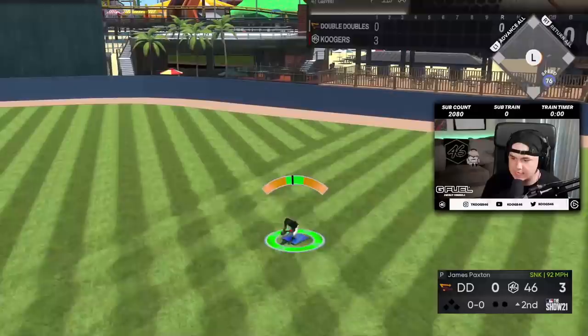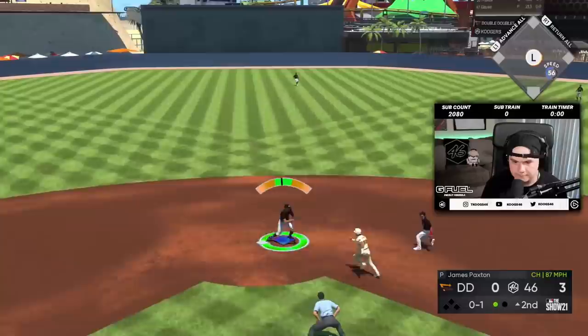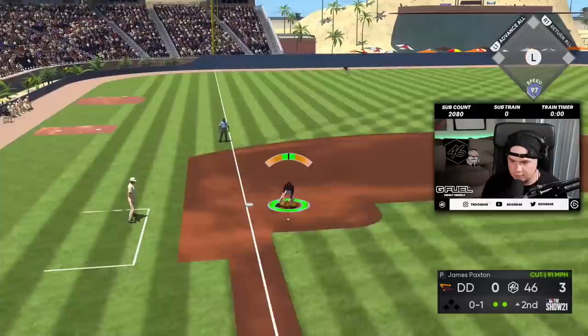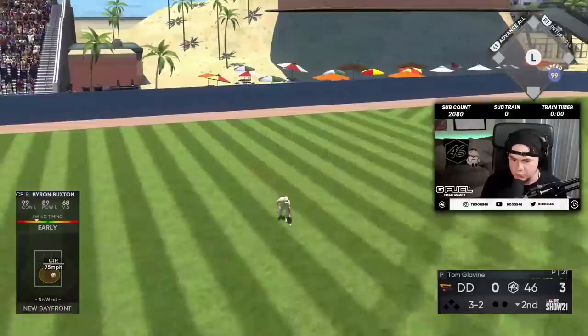That was nasty — good hit. I think this is the first person I've seen use Harold Baines. Is he nice or what? It's Harold Baines' season. Paxton allowing a base runner in both innings and getting out of it — so far, so good.